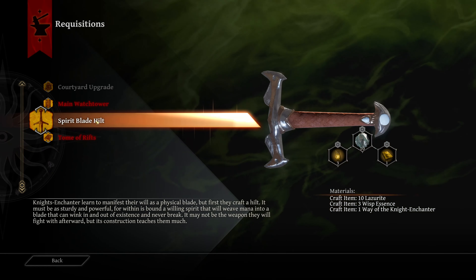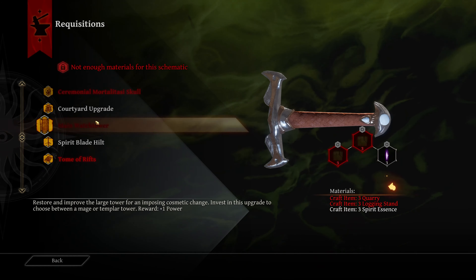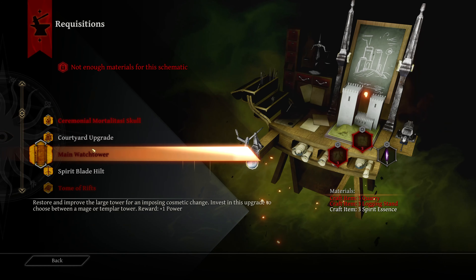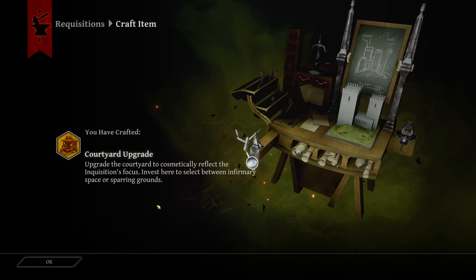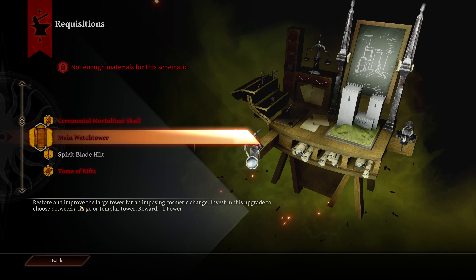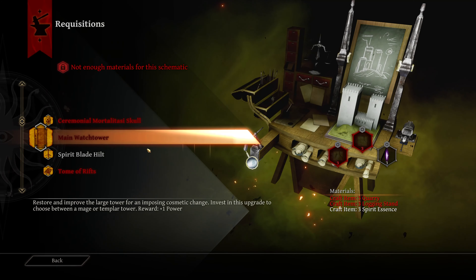Upgrades the courtyard to cosmetically reflect the Inquisition's focus. Invest here to select between infirmary space or sparring grounds. Spirit blade hilt — oh, this is the Night Enchanter thing. Guess I'll do this. And then we'll have to go back and choose something.